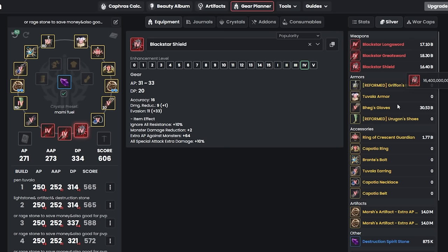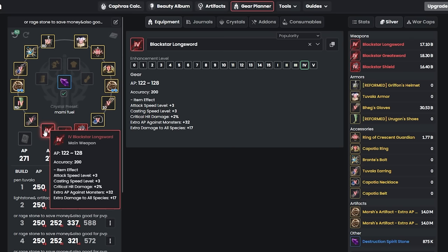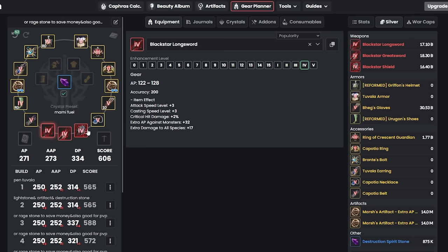Current market prices: succession main weapon is 17 billion, awakening is 18.3 billion, sub weapon is 16.4 billion. You need Specter's Energy to craft awakening and sub Black Stars, but not for the main weapon Black Star. You can either enhance it yourself for the fun of it or grind 17 billion and buy from market.